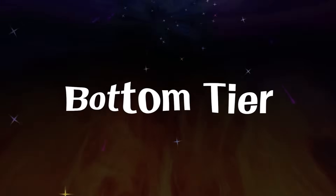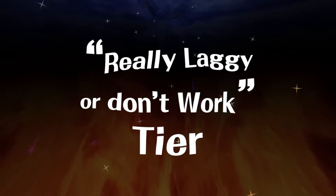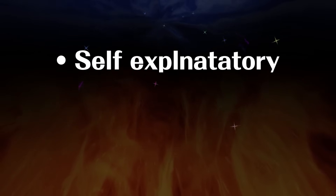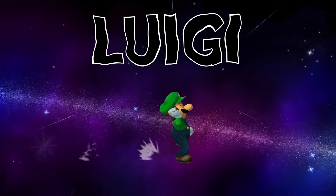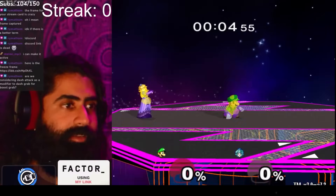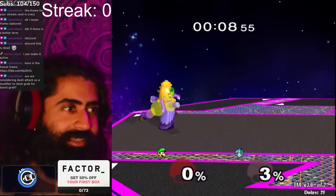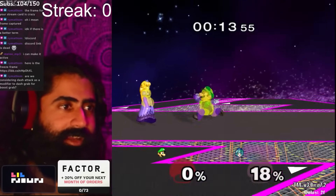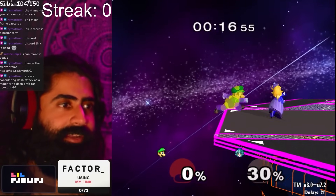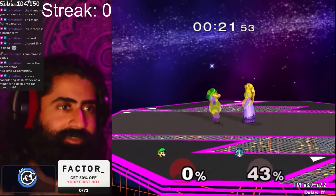We'll start at the bottom — really really laggy ones that don't work. At the very bottom we have Luigi, because Luigi's dash attack is ultra negative on hit and it lasts forever. It's a multi-hit that's really really negative on hit, so Luigi should never be getting away with using this.